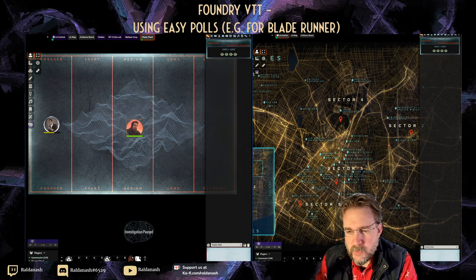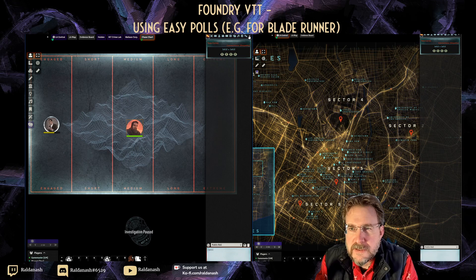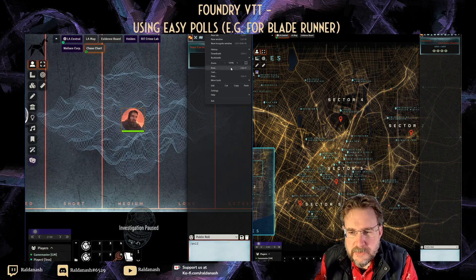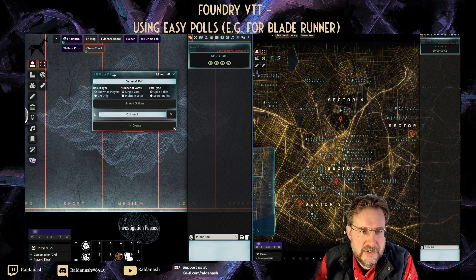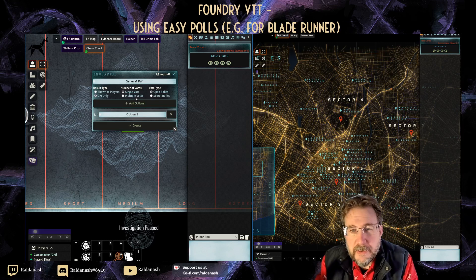Easy Poll basically allows you to create a poll. One thing you can do is type into your chat window '/gm/poll', hit enter, and it comes up with this configuration. You can say you want the result to be GM-only or visible to everybody, choose whether people can vote for more than one option, and set it as open or secret.